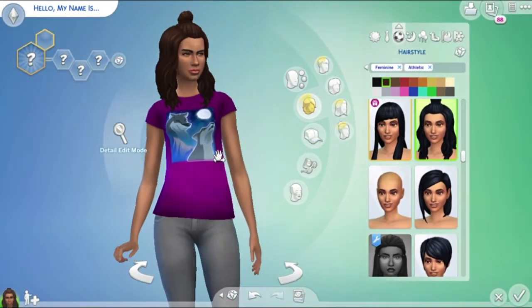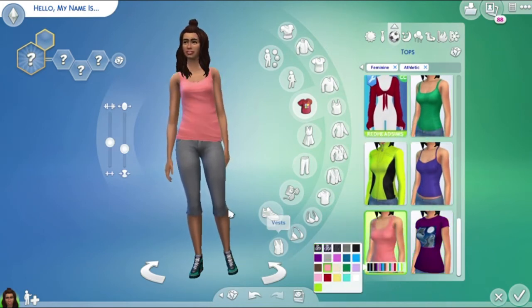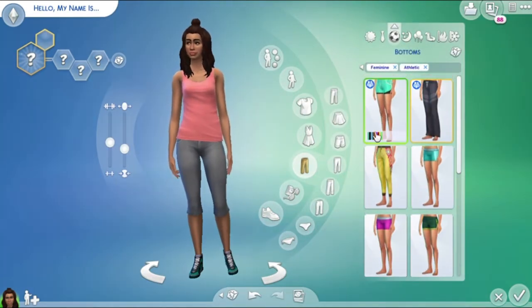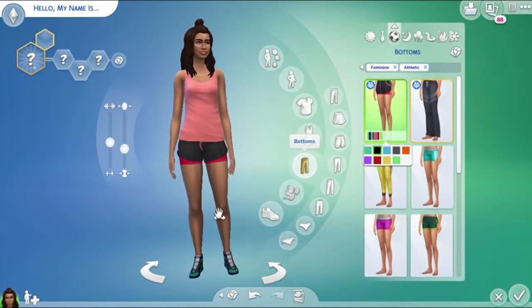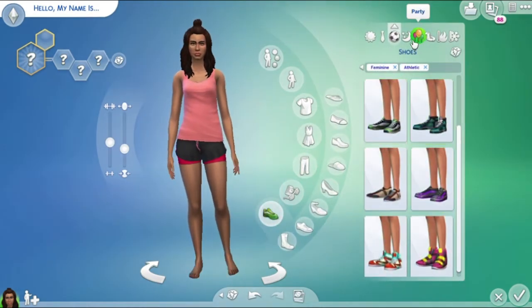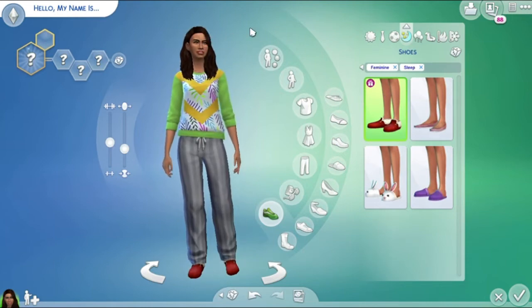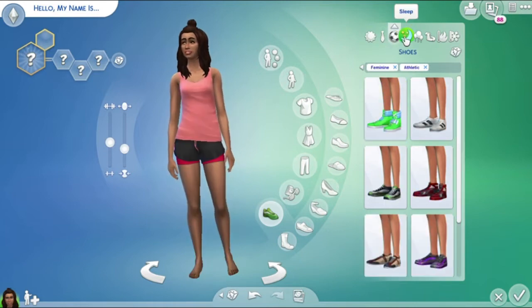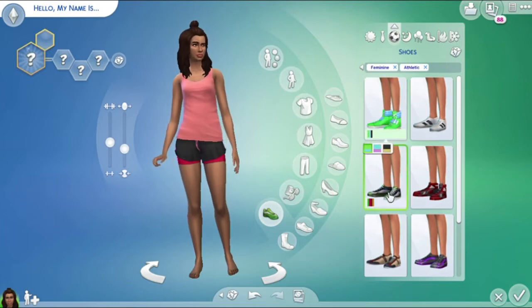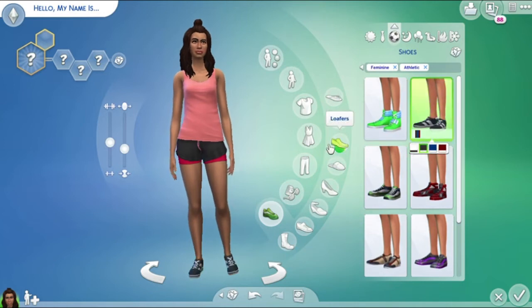For her active wear, I actually thought that was my nightwear so I had to go back and change her shirt. Now we're gonna put her in some shorts, probably black, and change her shoes into a nice pretty color. I like her active wear, it's pretty cute. Oh, I gotta change her shoes — the colors on these look like Adidas.